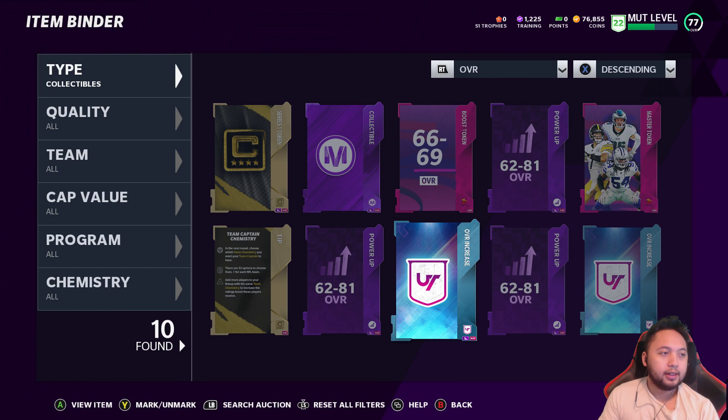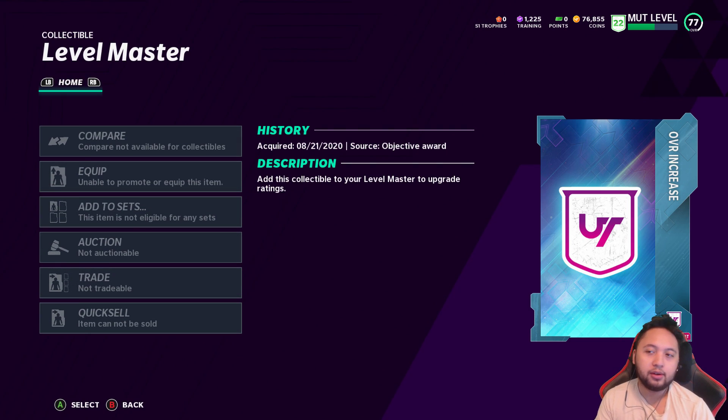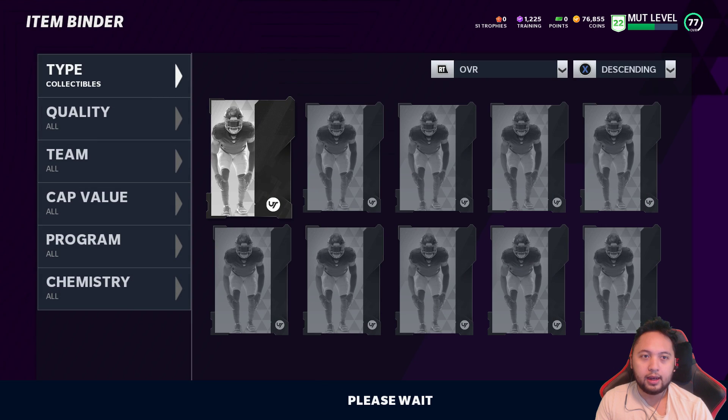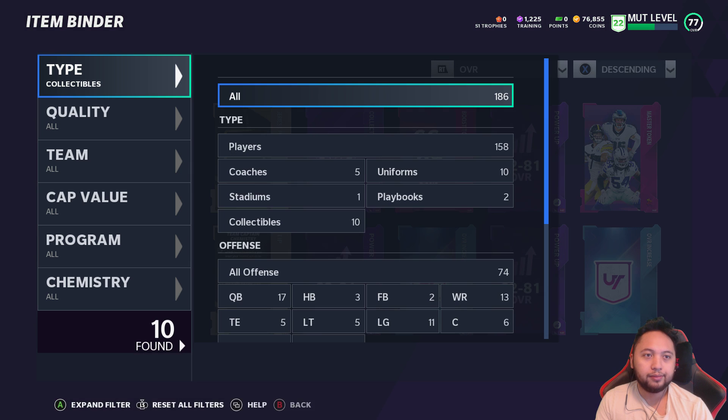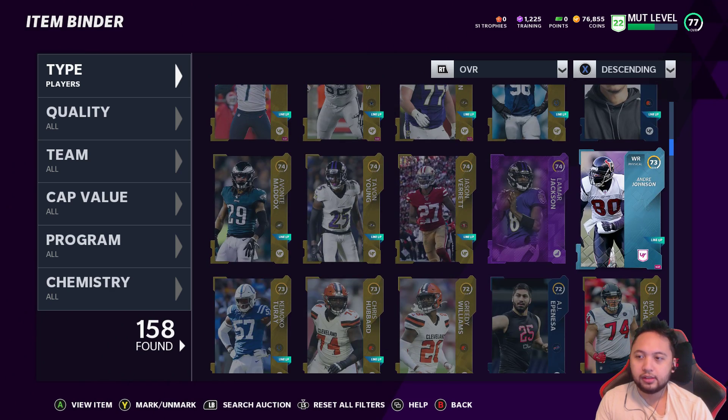Hey everyone, DeadlyDeed here. Quick tutorial — so you have these things that say 'Overall Increase,' and there's really nothing on them. If you click it, it says 'Level Master Collectible.' So how do you actually use these things? What you have to do is use this on Andre Johnson. If I go to Players, you can see his icon is a little bit different than everyone else — not a typical gold card, not a typical elite card, just a 73 overall.